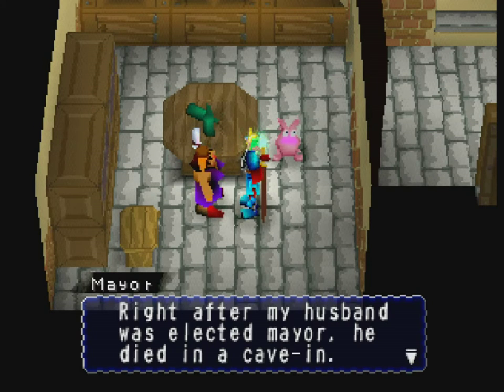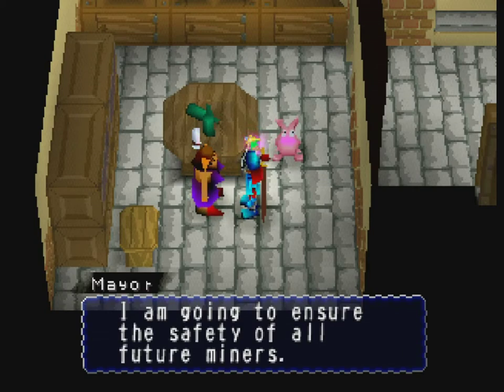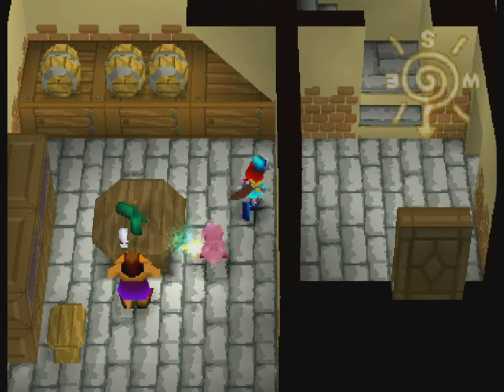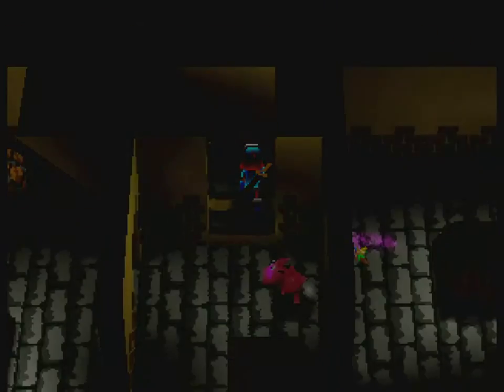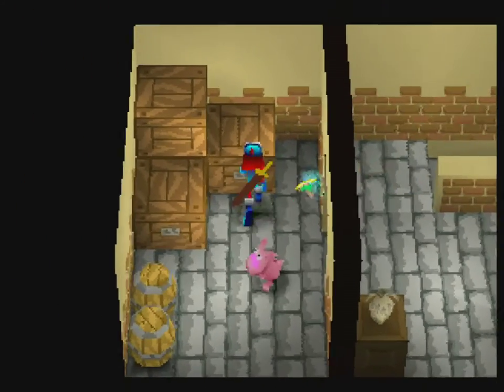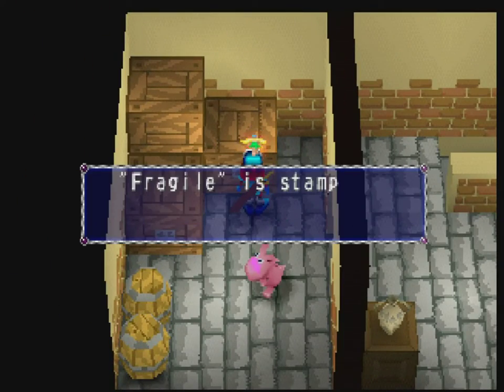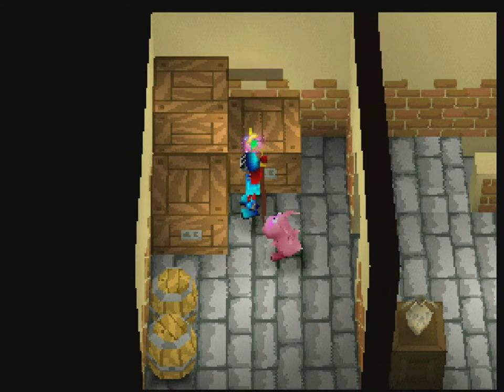'Right after my husband was elected mayor, he died in a cave-in. Now I'm the acting mayor. I'm going to ensure the safety of all future miners.' Aw, that is so sad. Power to you. That is so devastating — I always feel really sad when I meet someone who's a widow. 'Fragile is stamped on the outside of this empty box.' Well, there's nothing inside of it and that's all I care about.